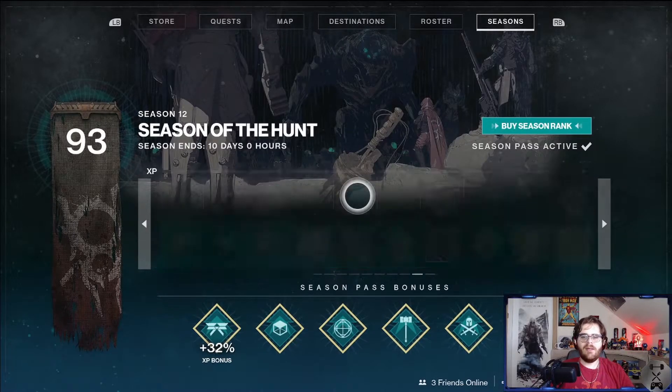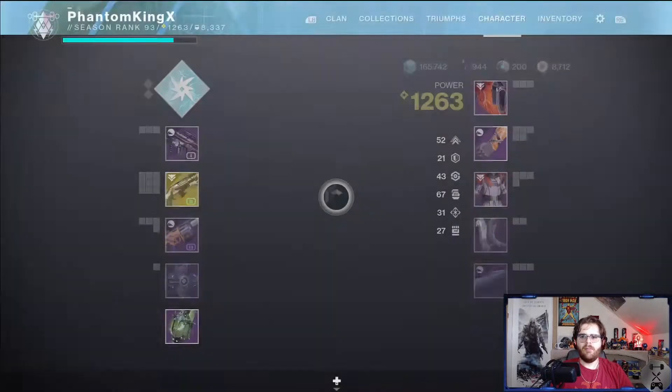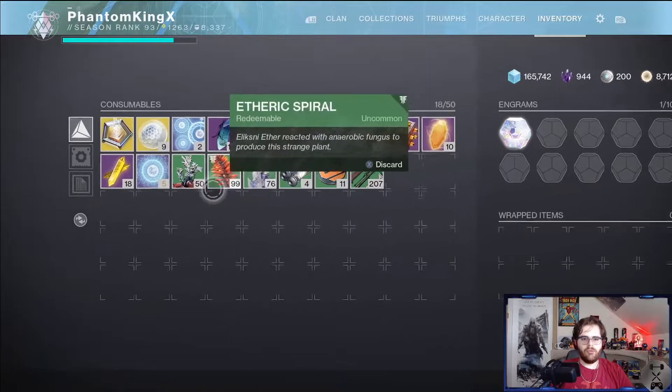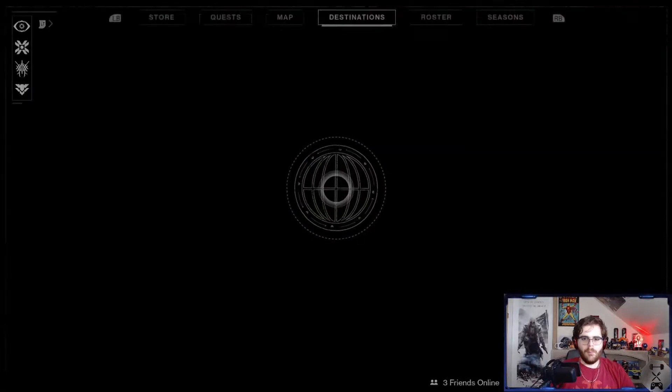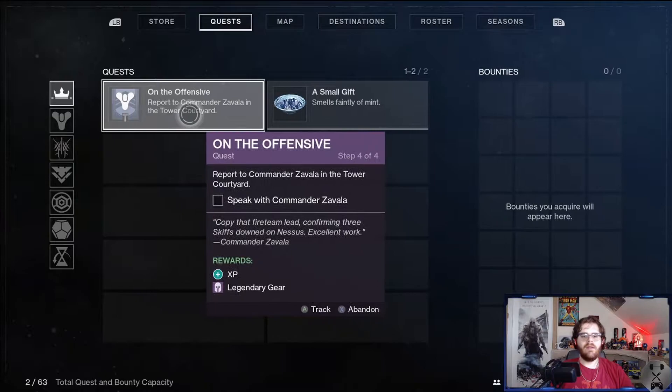Last night when I was playing, I actually got an Eververse engram. So if we head over into our collections, we've got some materials from doing strikes and stuff like that. We're gonna go pop it — hopefully we'll get a new ship. That'd be really cool. Basically what I did after part 4 is I continued along the On the Offensive quest, which had you doing strikes, and then eventually it had you doing Nightfall.